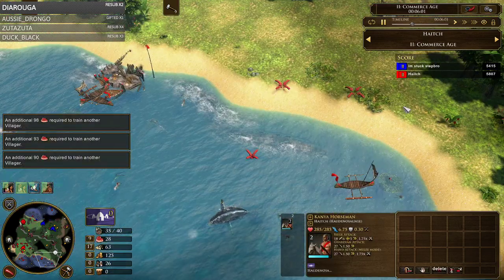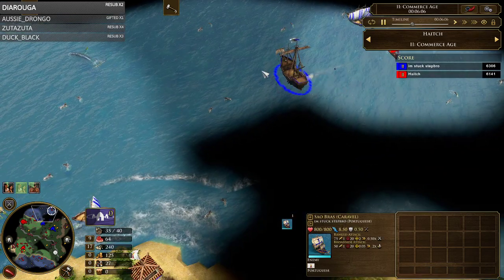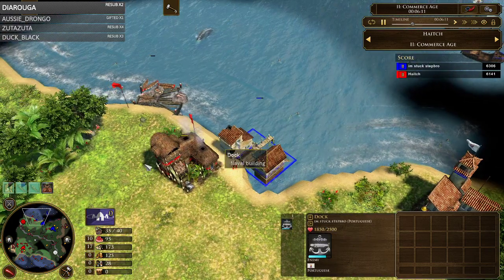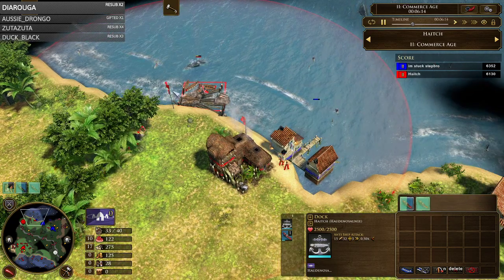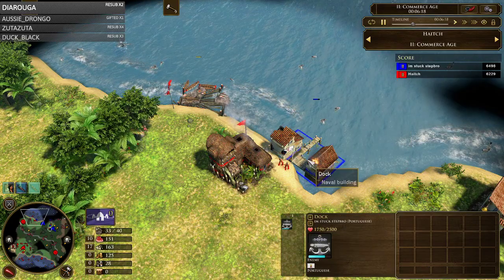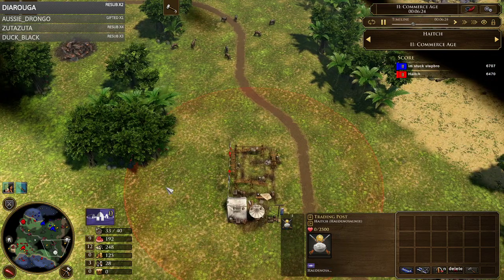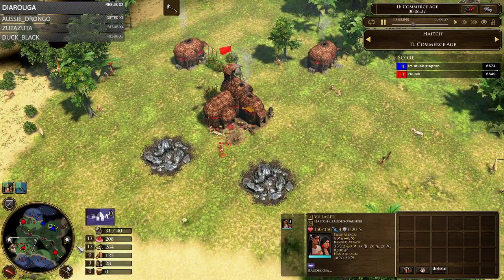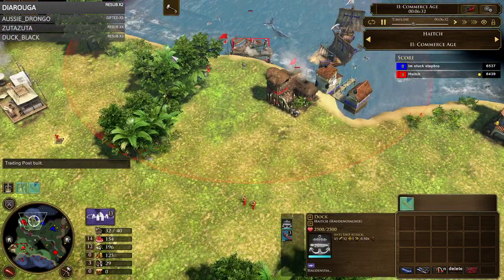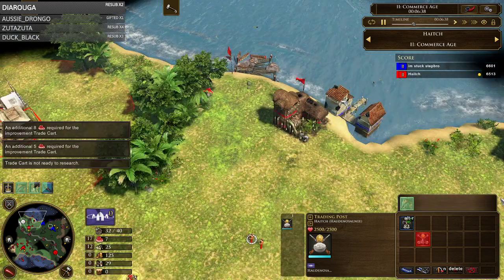I trained one canoe to start harassing his eco out of range of docks and TCs, just to stop them gathering — potentially kill them for 100 wood, which I think is fine. I'll pull back if he gets close to the dock and retask it to another boat. These two Kanyas should now go back here so he doesn't sneak a villager. I see one caravel and then a second firing, so I know he's shipped two — I instantly queue two canoes in my dock with the rally point set to garrison.